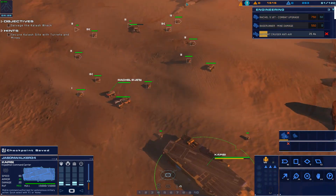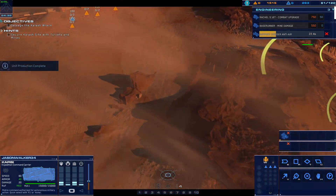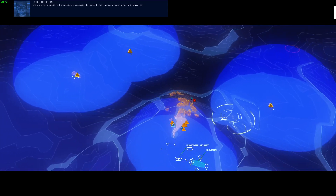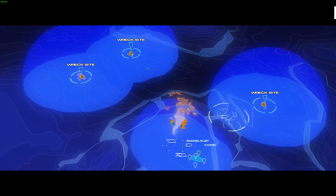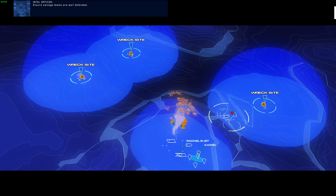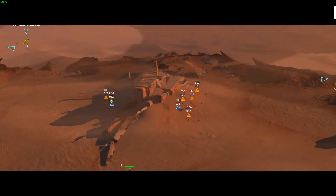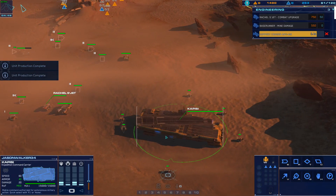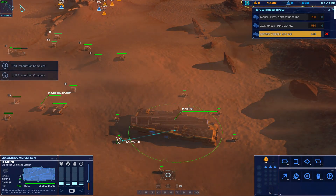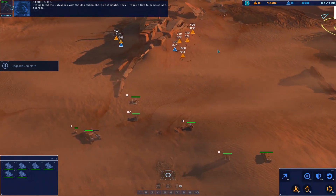Yeah, because the other bad guys are going to be here soon. That's why I already got one base runner going here. Be aware — scattered Galseon contacts detected near wreck locations in the valley. Ensure salvage teams are well defended. Salvage teams, form up and await orders. I've updated the salvagers with the demolition charge schematic — they'll require CUs to produce new charges.